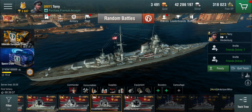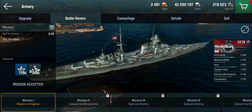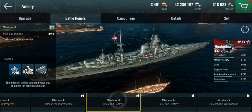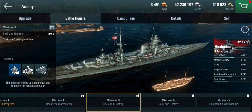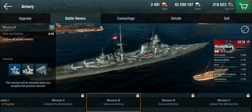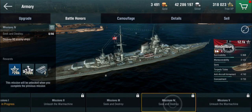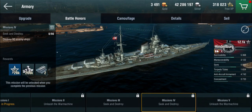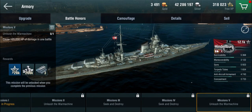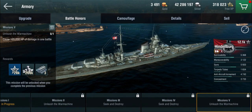For battle objectives: 20 battles — easy. 1.8 million damage — easy. 40 cruisers — definitely doable, the Hindenburg can stand up to pretty much anything except aircraft carriers in a one-on-one. 90 enemy ships — it'll just take a while, but at least it's 90 ships and not 90 ships of a particular kind. And 105,000 points of damage — that is not a problem at all, we should be able to do that without too much trouble.